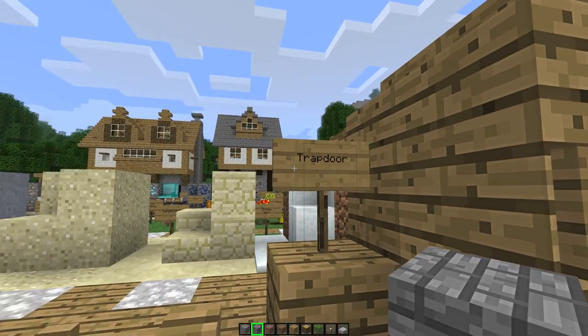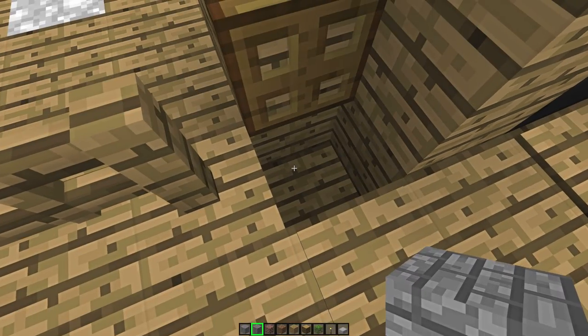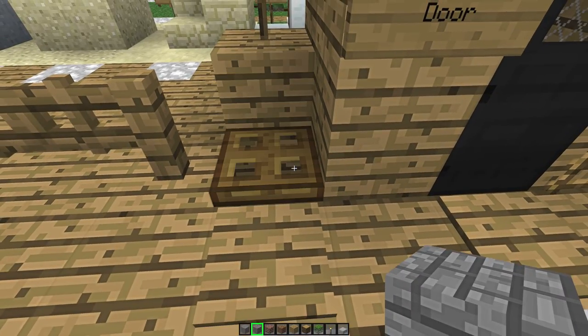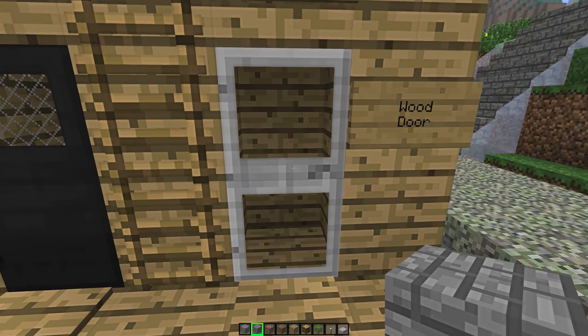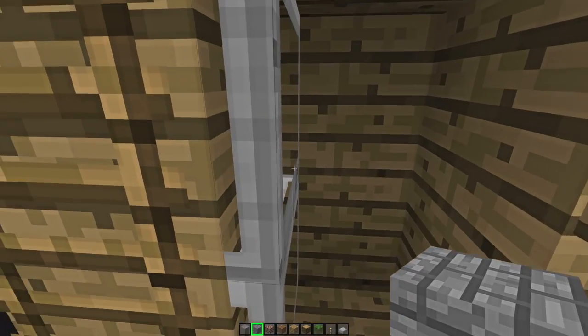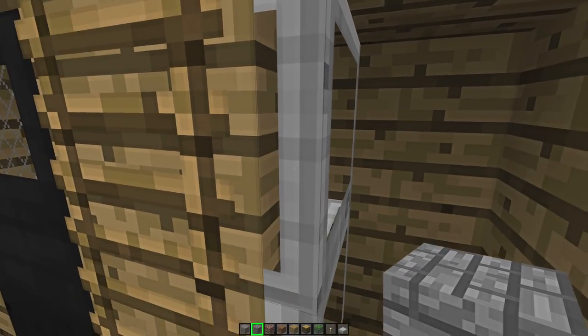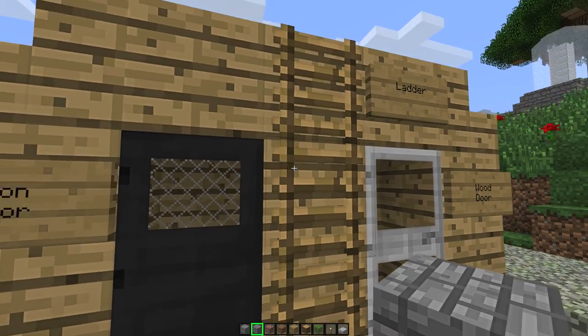I thought I fixed signs so they looked more like that, but I think that's actually better like that. Trap door, this is the iron door — greatly changed. And this is the wooden door, designed to be more like an aluminum door. I do need to fix that at some point. Ladder.